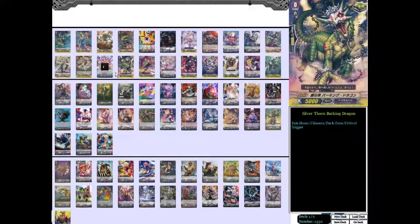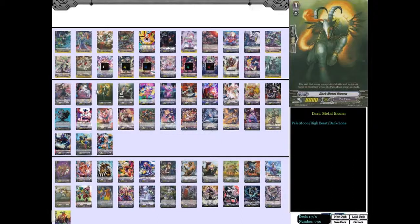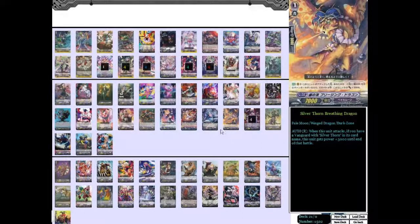Grade ones: I run four Silverthorn Hypnos Lydia — that's the perfect guard. Because if you're gonna be facing any meta decks nowadays, you need perfect guards. If you don't, you're gonna lose. So four perfect guards. Next, I run three of the 10k attacker, Silverthorn Breathing Dragon. It's just a 10k attacker if you have a Silverthorn in the Vanguard. It's good.